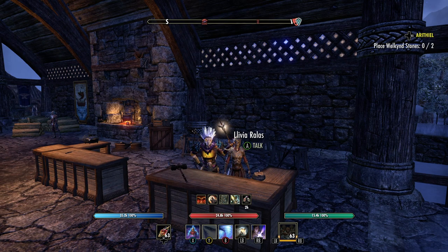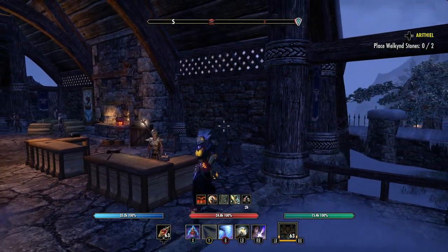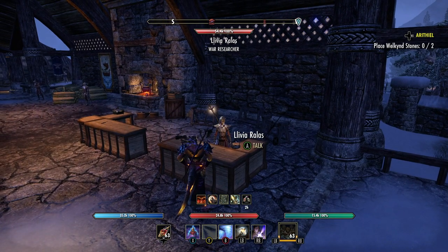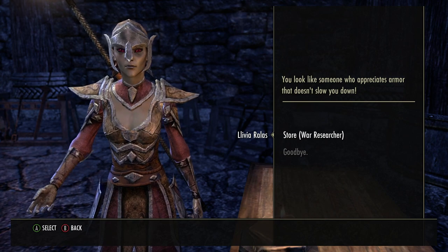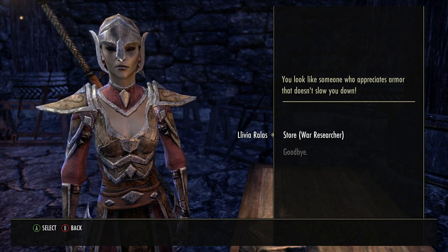Don't worry, because I know how to spend that money. The first place is Livia Rollas - she's the war researcher. She keeps telling me to get out from behind the counter but I don't have to listen. She's either a high elf or a dark elf, but they're bossy.